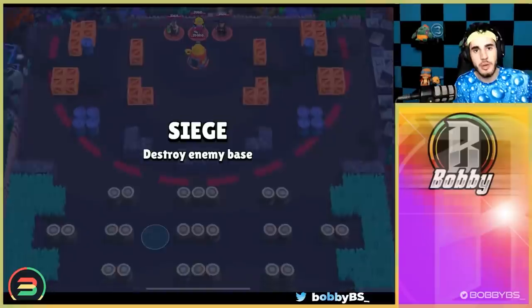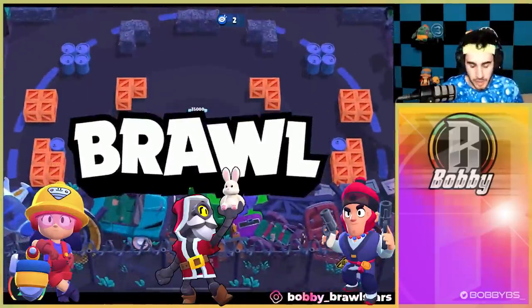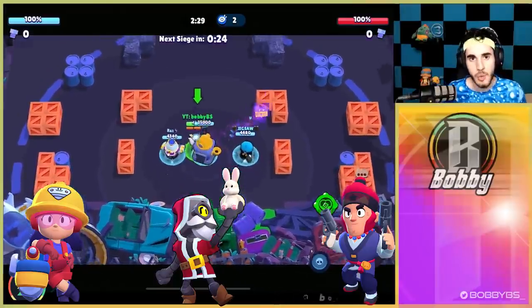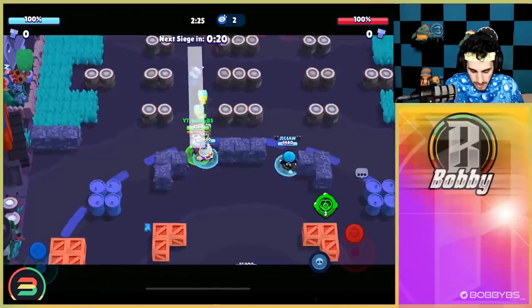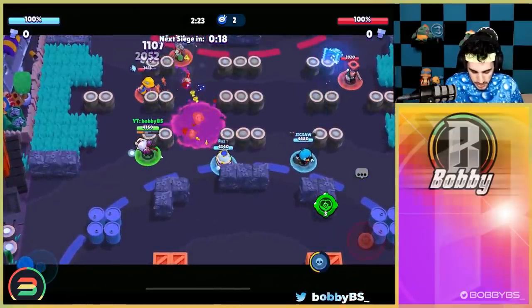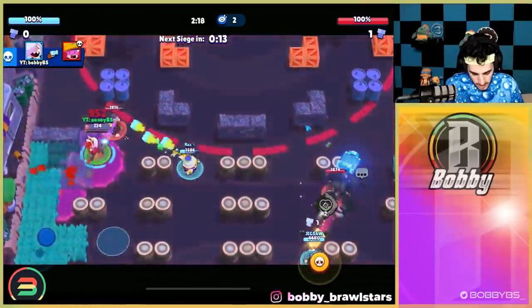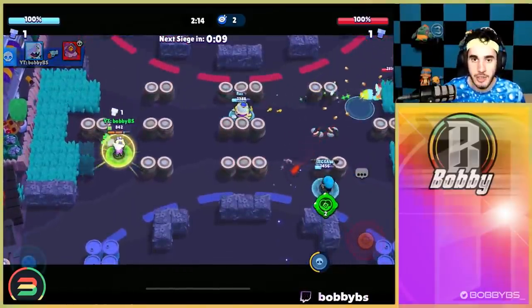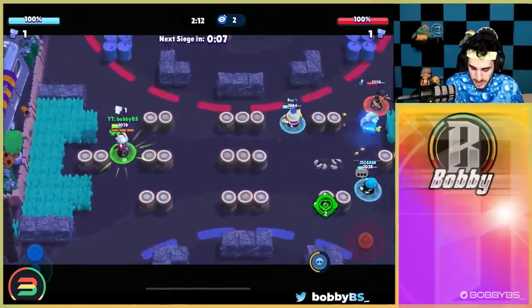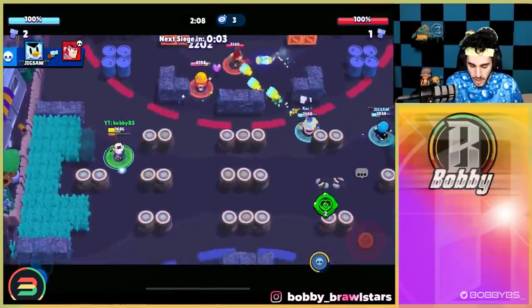Here we go into the first game — we're going up against Jackie, Colt, and Barley. This is not necessarily one of the best maps for Colette, but she can work just about anywhere because she doesn't really have any counters or big weakness points. Jackie is definitely a brawler we want to go for — we're going to get easy two shots on her. We're able to stay alive. I use Shield Colette; I haven't spoken about this but the shield is really good since it got the buff.